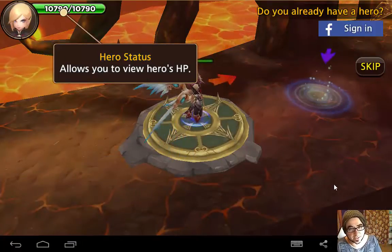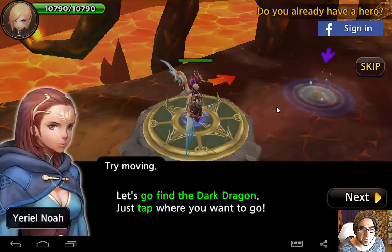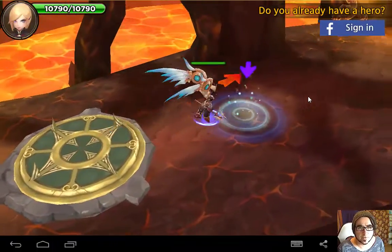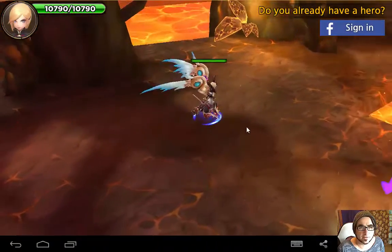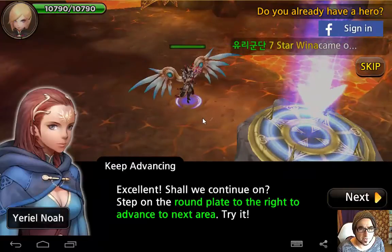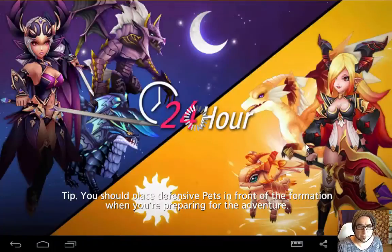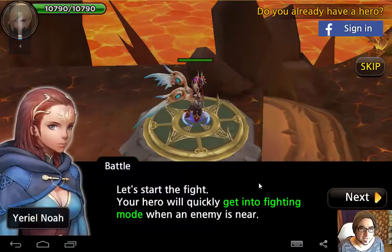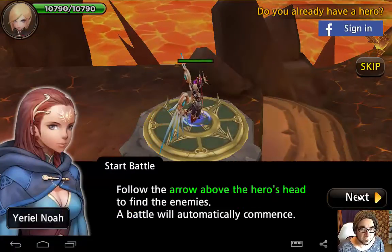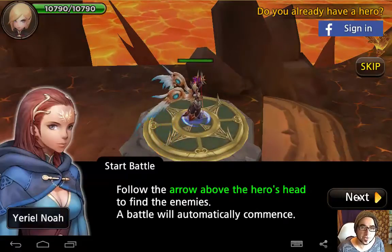Hero status allows you to view your hero's stats. Try moving - let's go find the dark dragon. Just tap where you want to go. Shall we continue? One step on the round plate to the right to advance to the next area. Let's start the fight. Your hero will quickly get into fighting mode when an enemy is near. Follow the arrow above the hero's head to find the enemies. The battle will automatically connect.